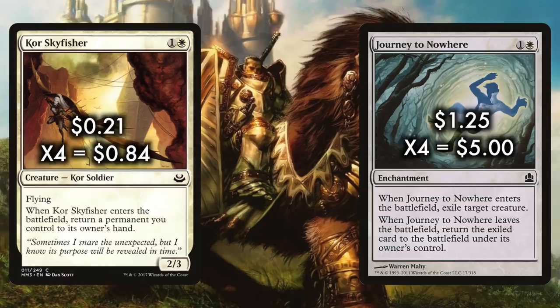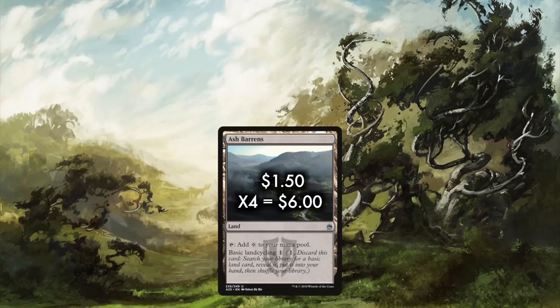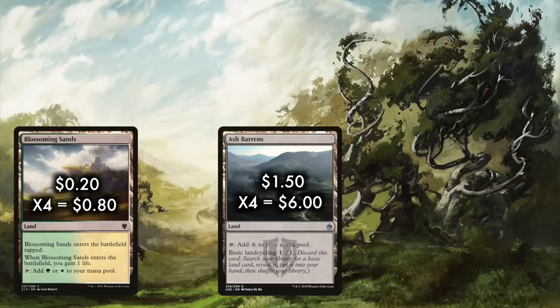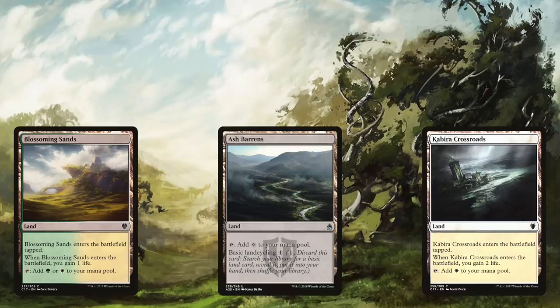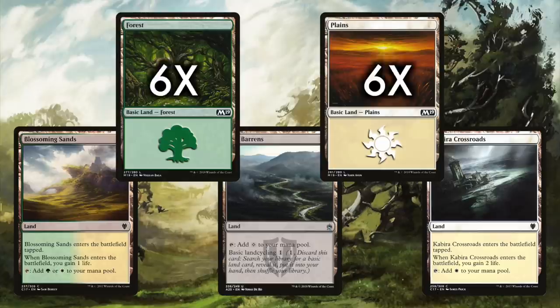For when we really can't abide a threat on the board, we have four Journey to Nowhere. In terms of our mana base, we run the affordable playset of Ash Barrens — if the price ever increases, it could be swapped out for Evolving Wilds or additional duals. We also want a full playset of Blossoming Sands, and I've found a lot of success with one Cabaretti Crossroads. An on-color land for two life is a decent trade-off for entering the battlefield tapped. Beyond that, just six forests and six plains.